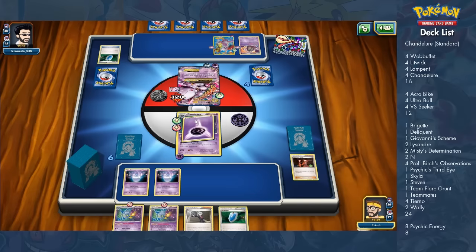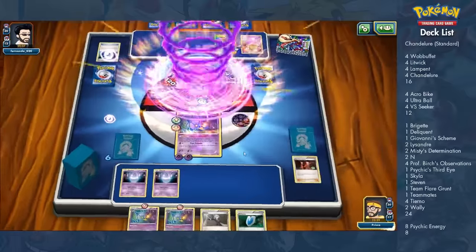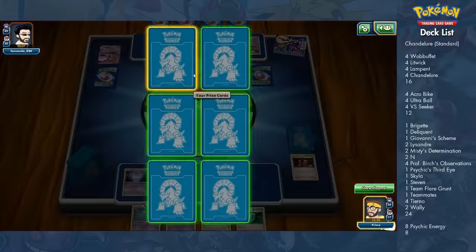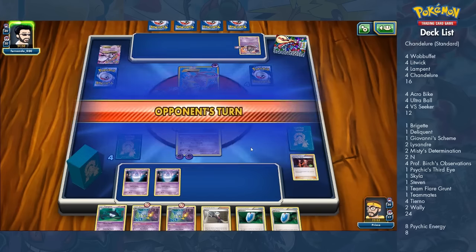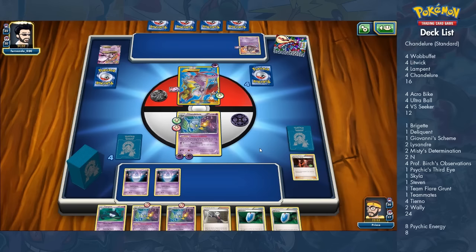Chandelure also has its own Ability — it can look at the top two cards of your deck, basically a built-in Acro Bike. When you get multiple Chandelures out, it starts discarding like mad. With three Chandelures using their Ability, then Acro Bike, then Misty's Determination, then Ultra Ball — you could discard up to 10 supporters in one turn if you have a good setup.